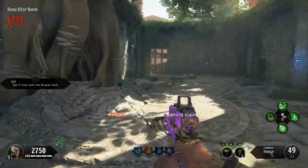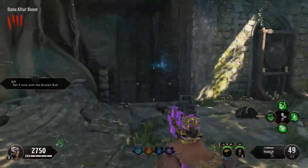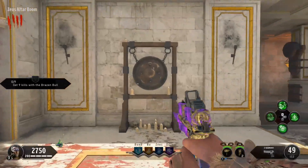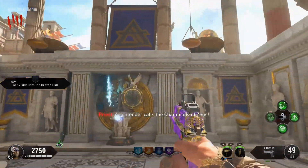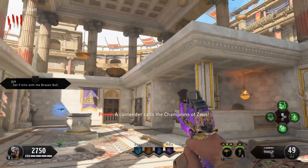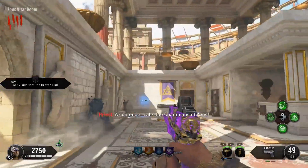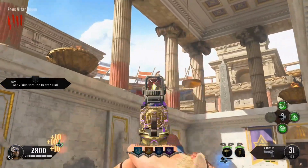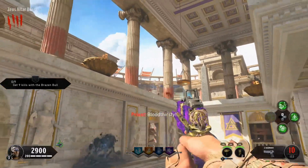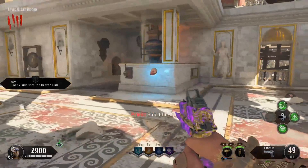Once you're in the Zeus altar room, hit that gong again and we'll summon the next champion. This time we've got an axe-wielding gladiator. Go ahead and pick up his head.